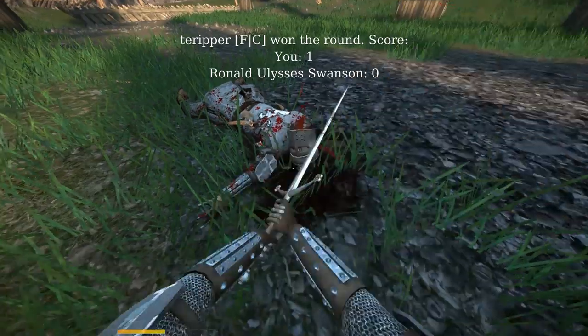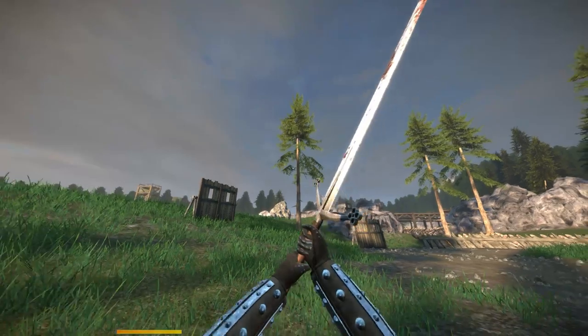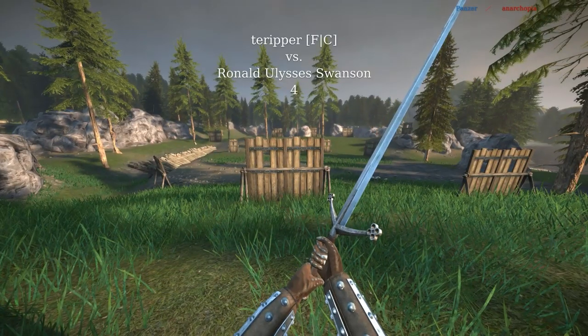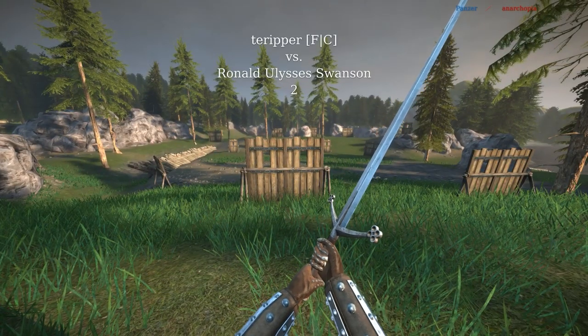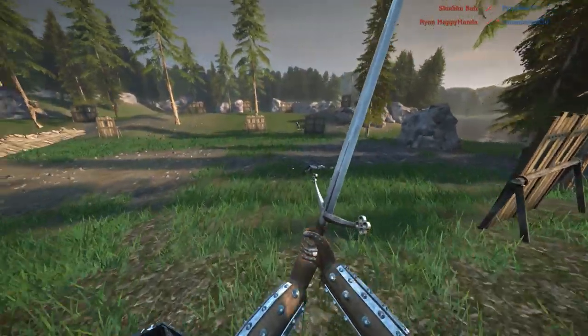It comes right on the heels of your enemy's strike. So as soon as they strike, you can just rush in right after their weapon hits the ground and get a strike in on them, because it's so fast to hit. And it deals a decent amount of damage because it is a primary.